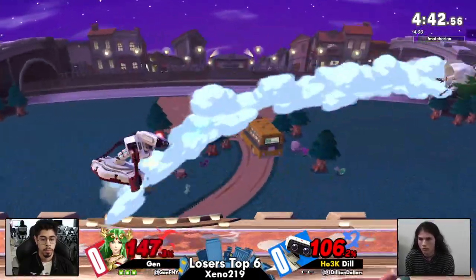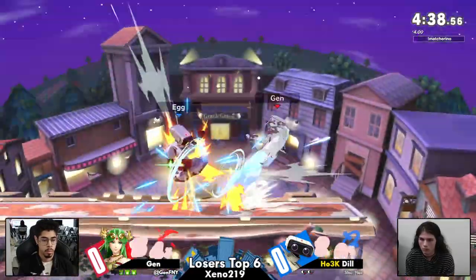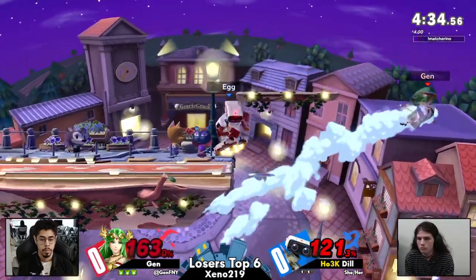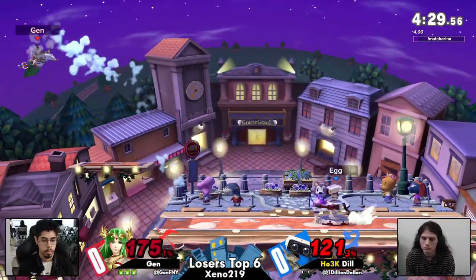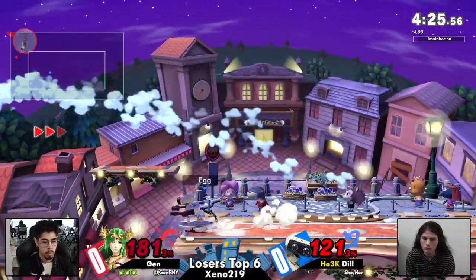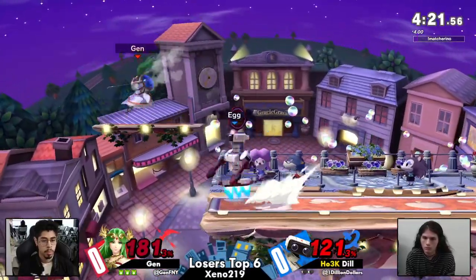The onus is on Dil right now to get Jen's first stock. Dil already at 106% while Jen's still on her first stock. This could be a stock two-stock lead right now if Jen just gets one read on Dil. And that fair — still not even killing. Yeah, great spacing by Jen right there.